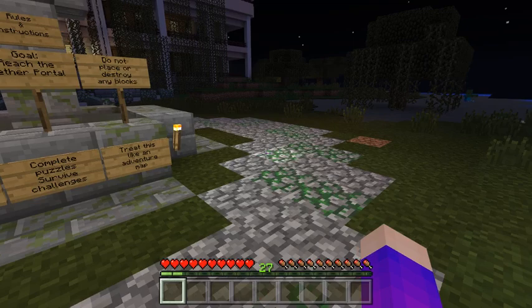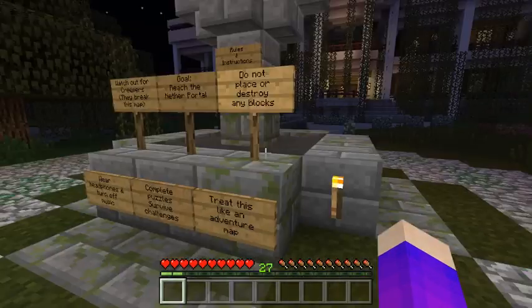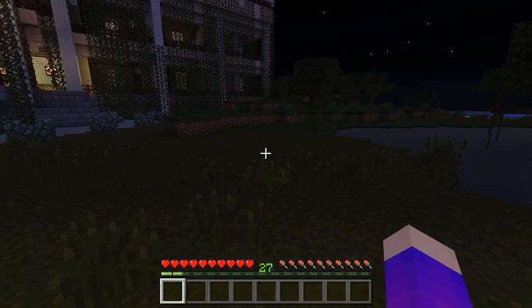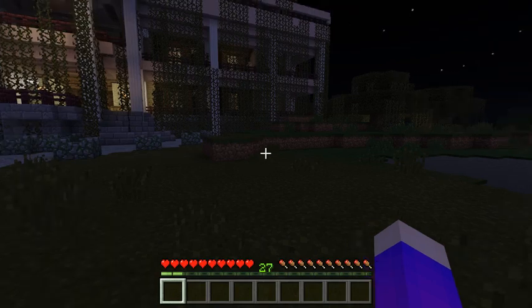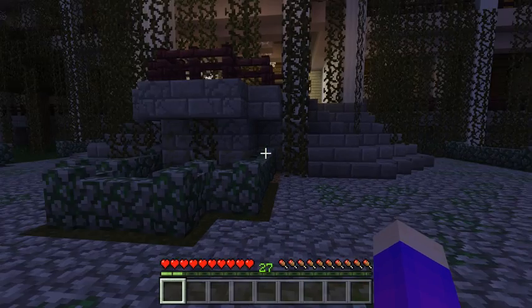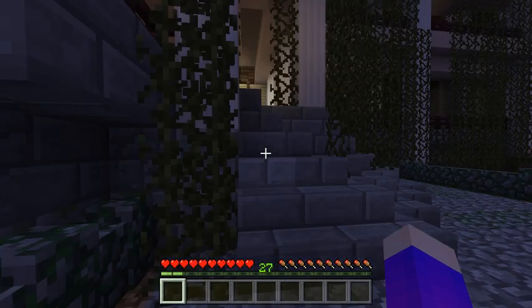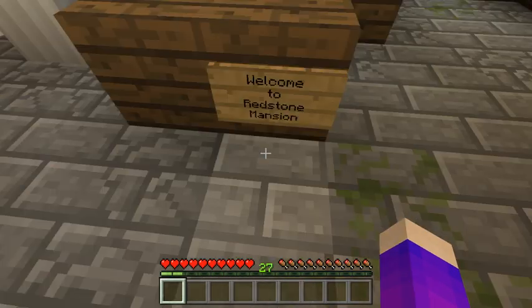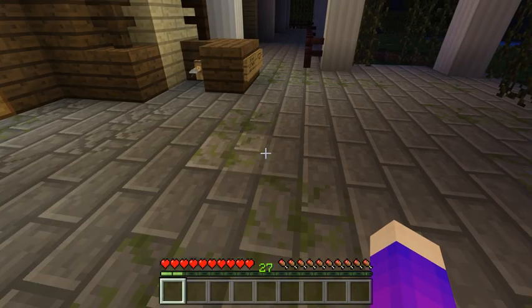I already read all the rules, so you can pause the video right now to read them. The mansion is right here, and the signs are pretty creepy. The other ones over there are creepy. 'Welcome to Redstone Mansion.' 'We hope you enjoy your stay.' And 'never leave me.' That's pretty creepy.